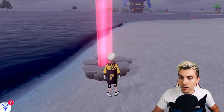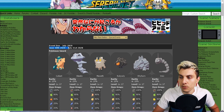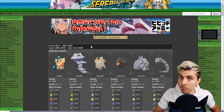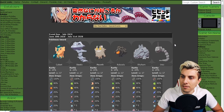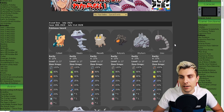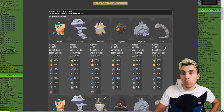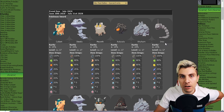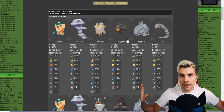Hopping over to our source at Serebii — link in the description — this event runs from the 30th of June, which is today, until the 31st of July, so the entire month of July. There's kind of a Steel and Rock theme going on. For Pokemon Sword, one-star raids — these will appear at any den in the Wild Area under a red beam — we've got Cufant, Steelix, Meowth, Rolycoly, Rhyhorn, and Onix.